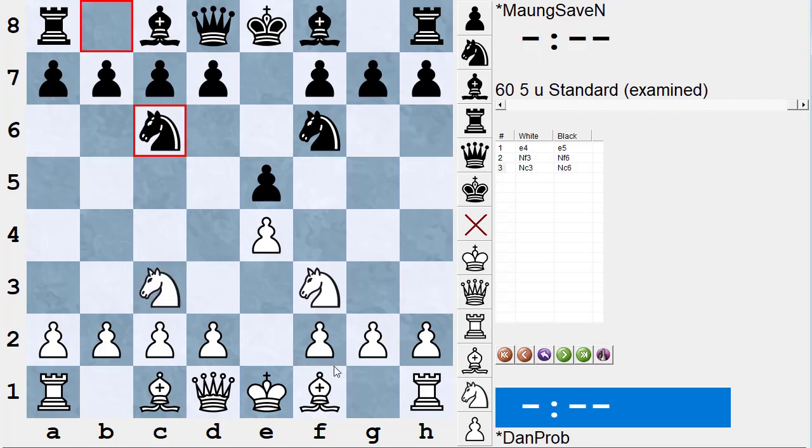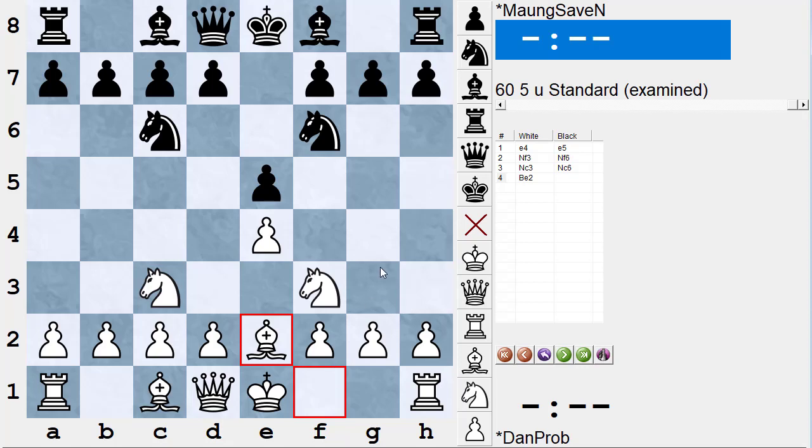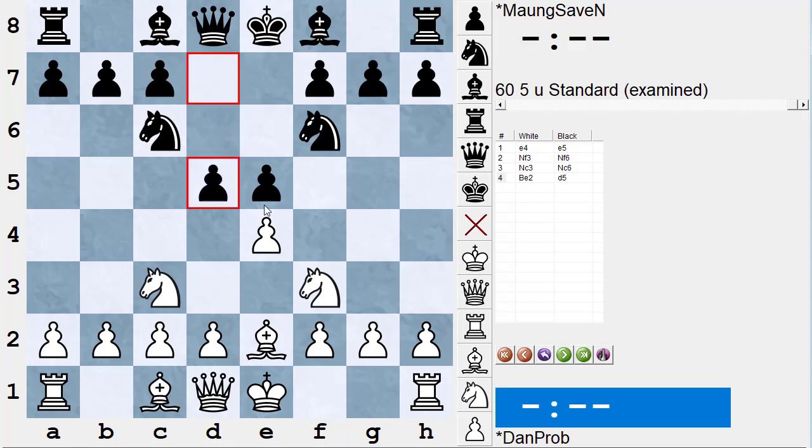So Mong played a very cautious move — the computer says it's not terrible — he plays bishop to e2. Black, who was about as good as Mong at the time and also became a pretty decent player later, said, 'If you're not going to grab the center, I will,' and plays the logical break move d5, attacking the e-pawn twice. There's a good principle: if somebody breaks with a center pawn and you can take it with a pawn and they can't recapture with a pawn, it's probably right to do that. Playing a bad guarding move like d3 would be a mistake. It's better to take the pawn.